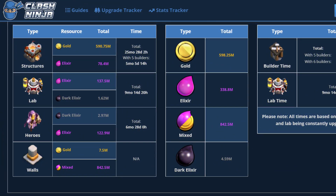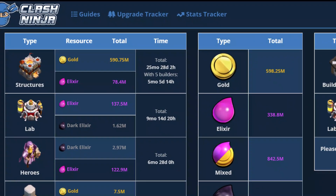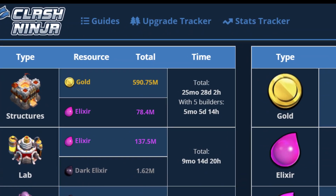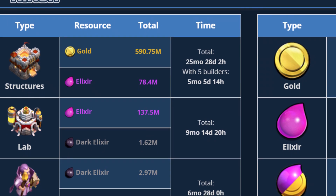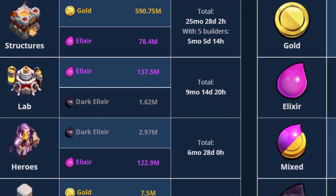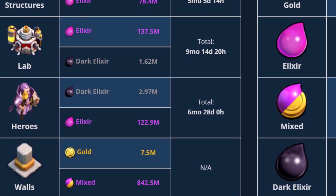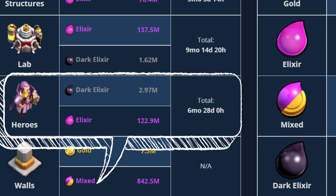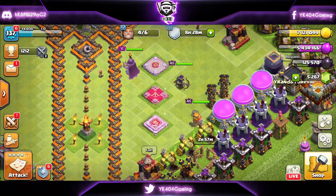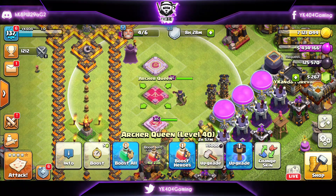Let's talk about why we prioritize offense early and defenses towards the end. According to Clash Ninja, it takes 5 plus months to max defenses with all 5 builders actively working — no weekends, no holidays, no Christmas, no Halloween, no New Year's, absolutely nothing. They gotta keep grinding and even then it's 5 plus months. It takes 9 plus months to max the laboratory, and you only have 1, so there's no way to cut that time down. It takes about 7 months to max out all heroes — the king, the queen, and the grand warden. Which means if we max structures first, we will have a rushed lab and rushed heroes when we move to Town Hall 12.